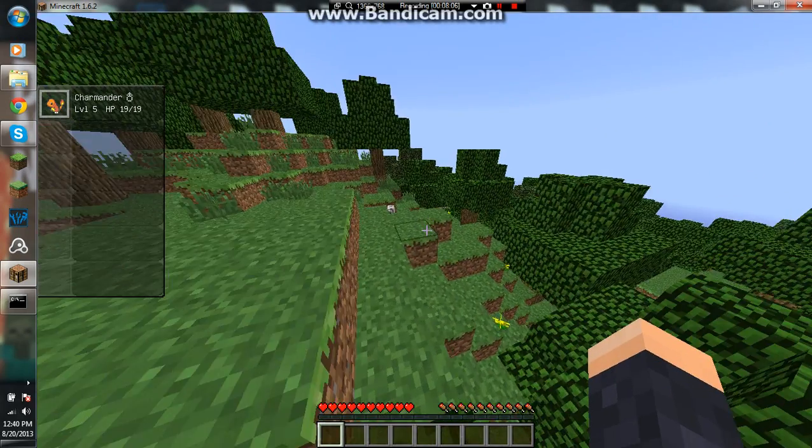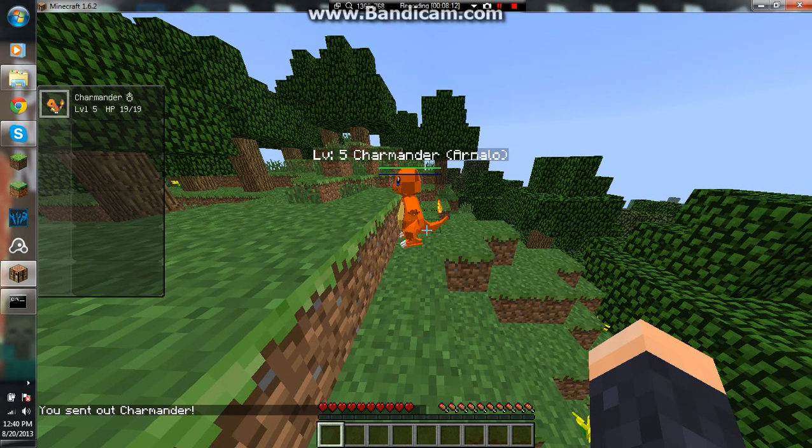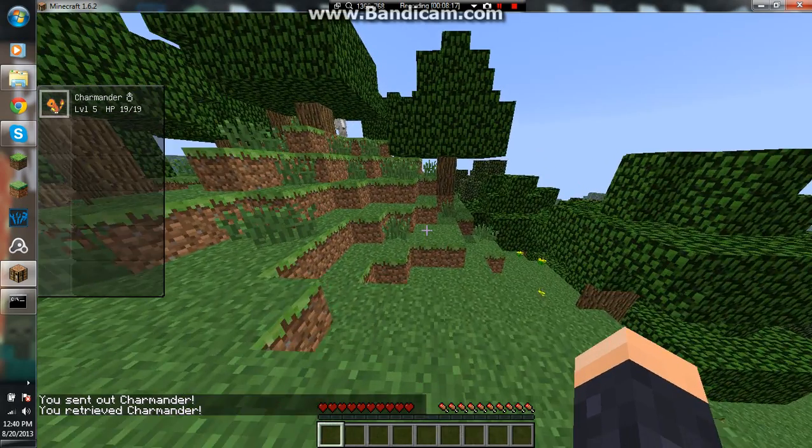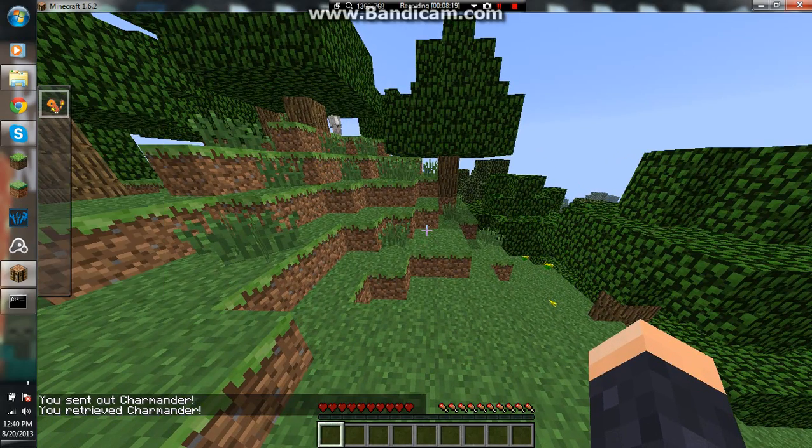As you can see guys, to send out your Pokemon press R. To retrieve it, press R again. And in order to minimize the display trade UI, just press O.